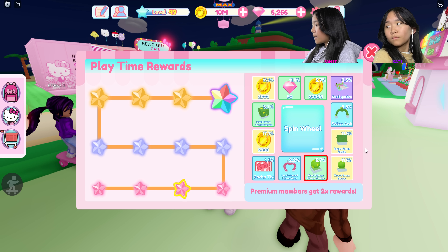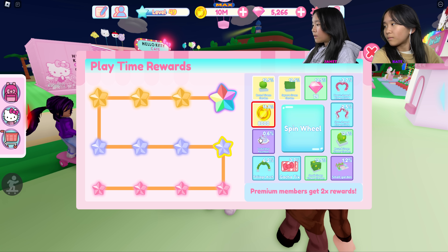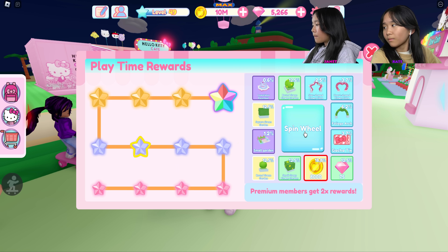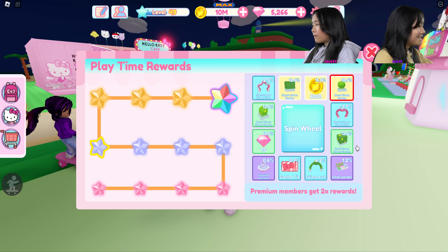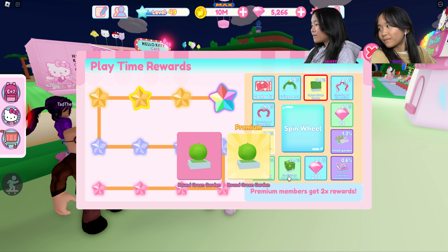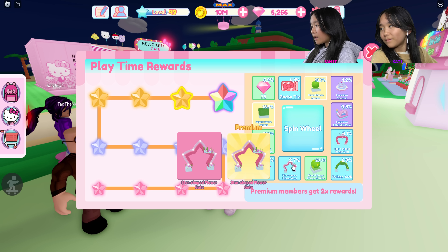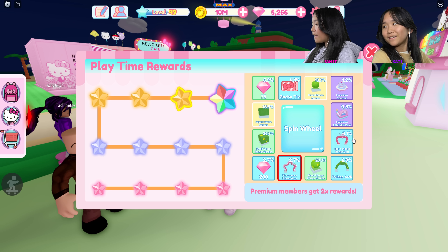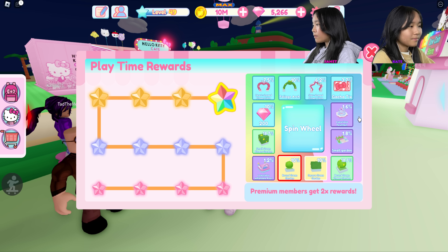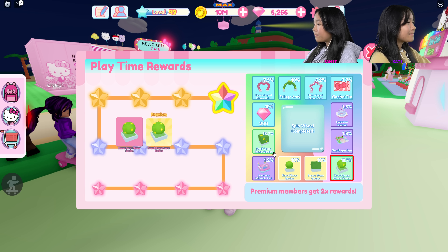I'm going to buy three of these gacha tickets and then three over here in the VIP area. That gives me three left so I'm just going to buy 10,000 coins — actually no, I have a max. I'm not going to buy anything else because I can't. I'm going to spin my wheel here — hopefully I get something good. I hope I get this small garden. Nope! I just want like a purple item. Gacha tickets are pretty nice too — you've been getting a lot of bushes. Yay, gacha ticket! I was so close to getting that small garden. The garden is gone — you might have all pulled it. No, I'm so close to getting it.